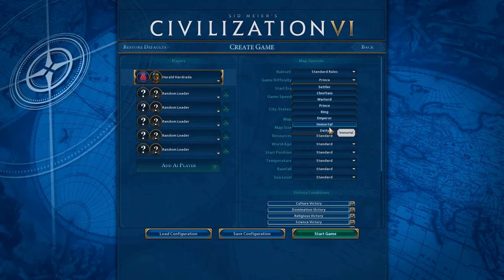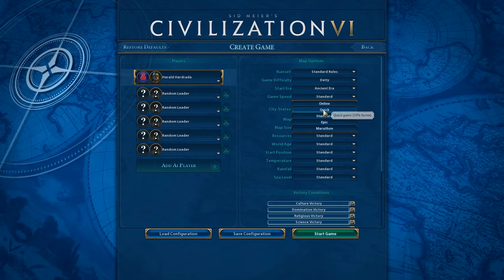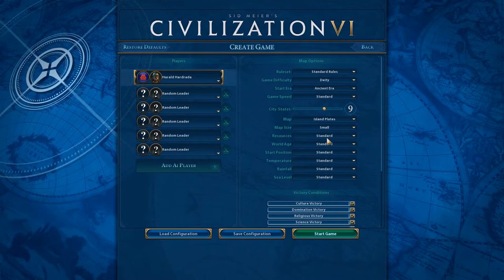We are going to be playing on Deity, starting in the ancient era. I'm going to do standard game speed — I don't really like standard speed and would prefer quick, but we'll do standard; I suppose I should get used to it. For the map, let's do island plates, that seems like a fun little game to play.